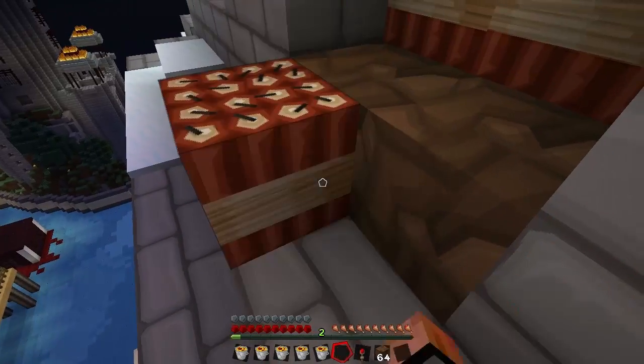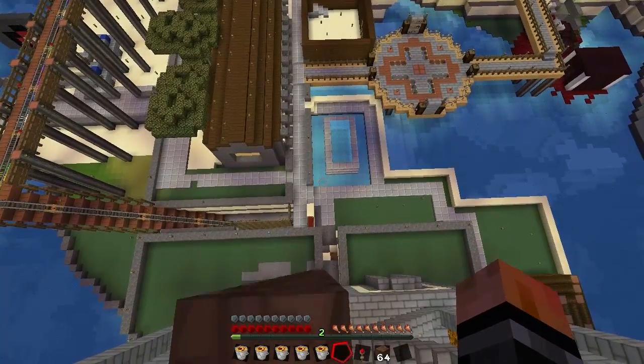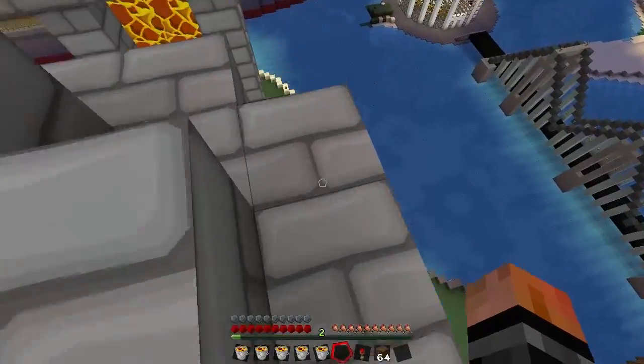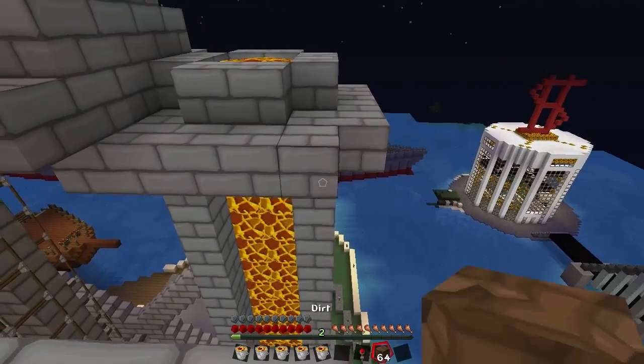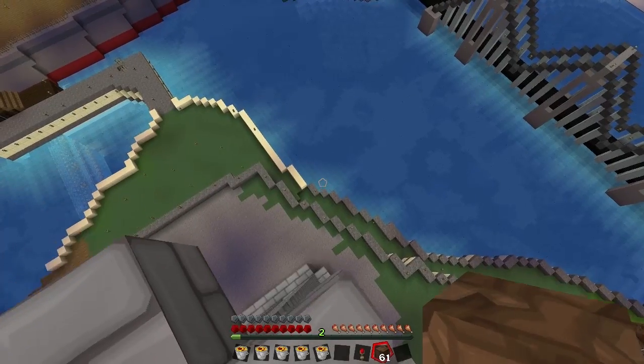Let's place our first bit of TNT, and we're gonna hopefully be able to make it to that pool there. Actually, let's be a little smarter here. Where can we dive off when we get off this tower so we don't die? We do not want to die. If I take a little dirt here and climb across, I bet I can make it into the ocean.